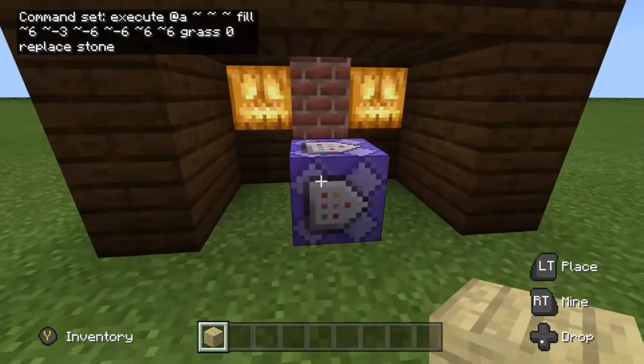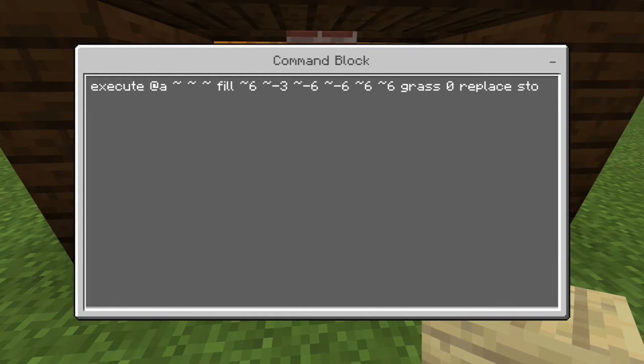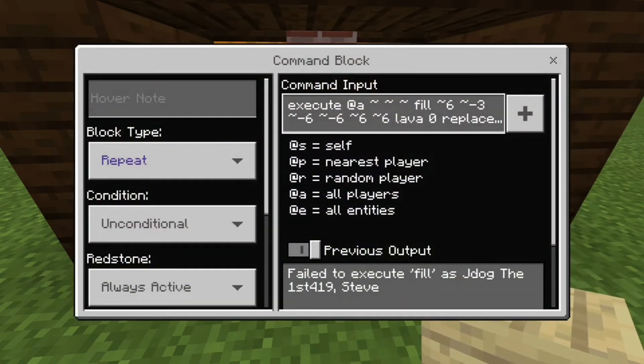For the water-to-lava example, you simply replace water with lava in the command — take out grass and put lava instead. The command block is set to repeat, unconditional, always active. You might see a message saying 'failed to execute fills' — that just means you're not standing close enough to any water, not that the command isn't working.